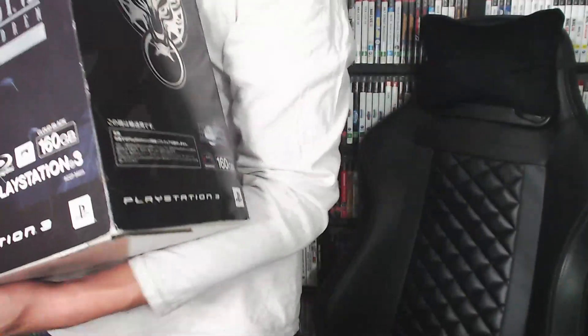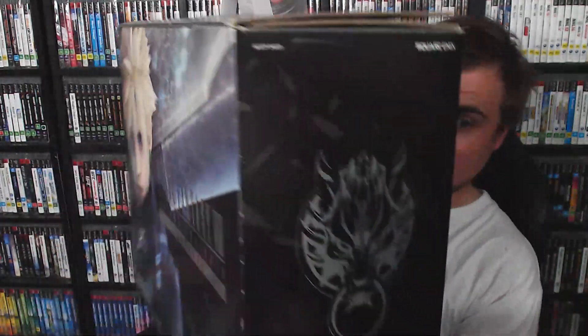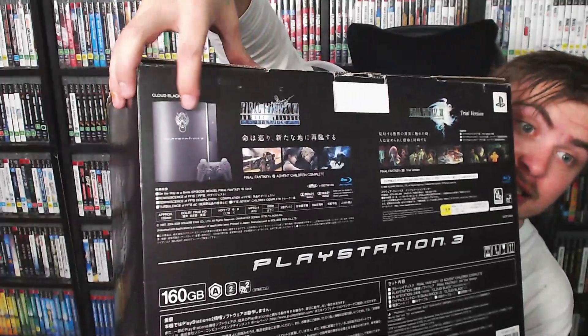I think this one's my favorite. It also goes for around the thousand dollar mark — not that I'll ever sell it. This is the Final Fantasy 7 Advent Children Complete console, 160 gigabyte, with imprinting on the actual console itself. There are only four fat boy consoles with printing on them and you've seen three of them already. I love the artwork on this one particularly — the box is just amazing. Thanks again TJ, I love these consoles.